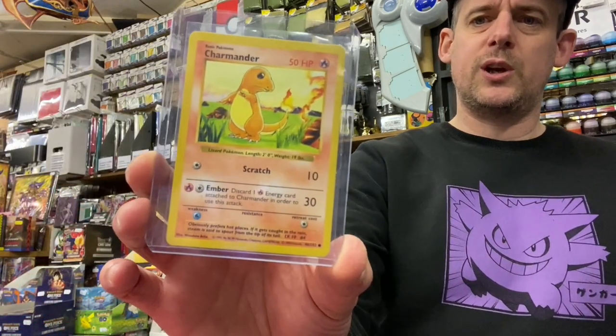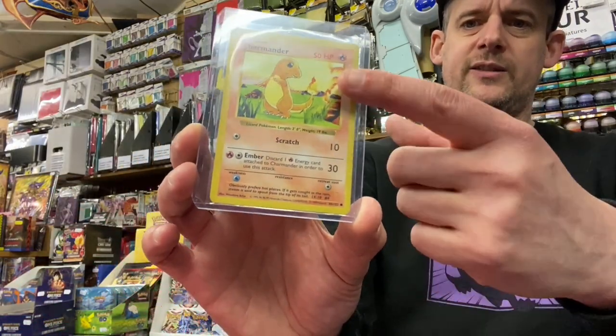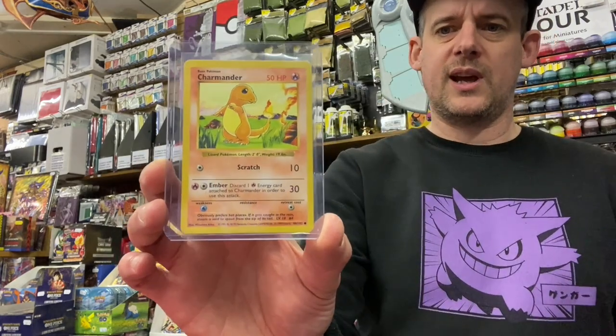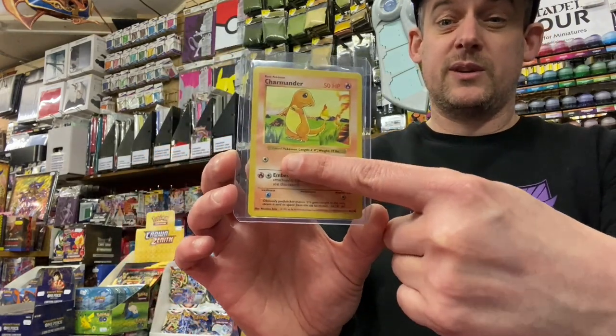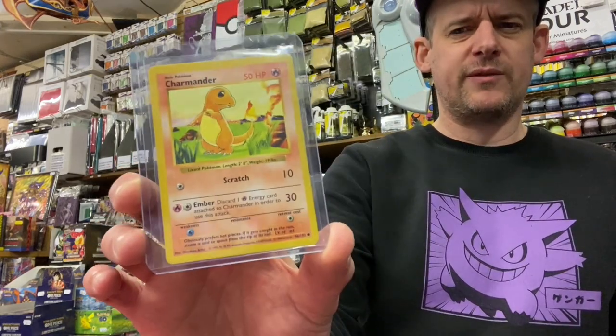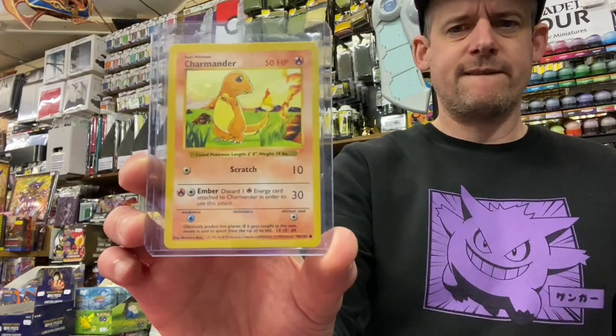I just thought that'd be cool to show you. If you're looking for shadowless, just look out for the shadowless border on the side there. If we could get some first edition ones, that'd be cool. One day we might have the shadowless Charizard first edition.